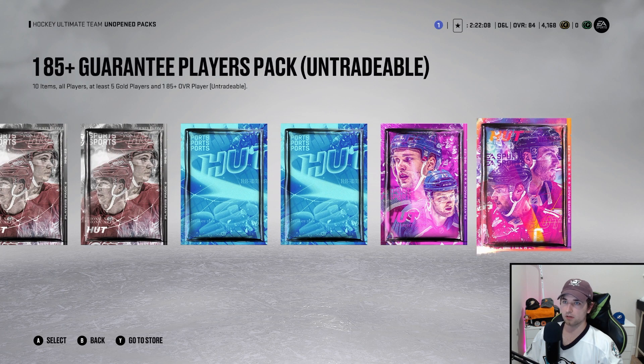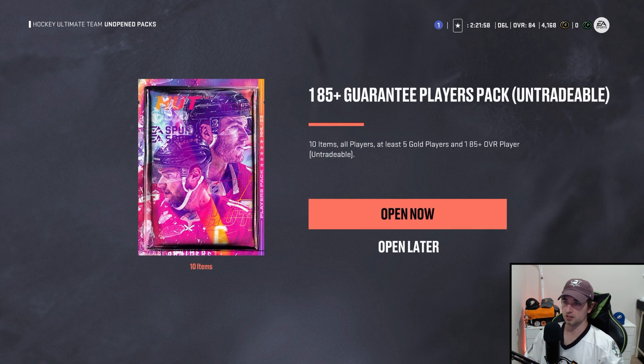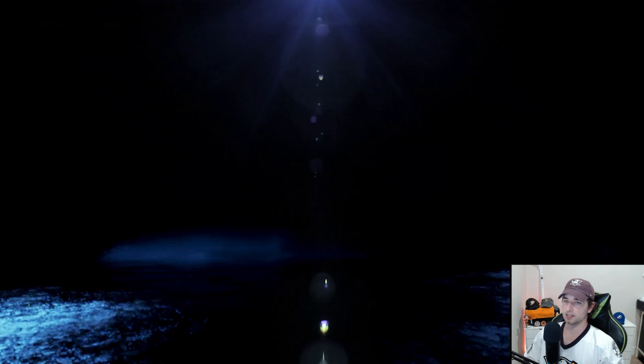I don't quite have 56 collectibles for the 86 plus, but for 32 collectibles I think that's good value. We're going to start ripping through all these packs, and we might even have enough gold players to do an icon choice pack as well. We'll go ahead and start with the 85 plus guaranteed players pack that we just got from our seasonal rewards.